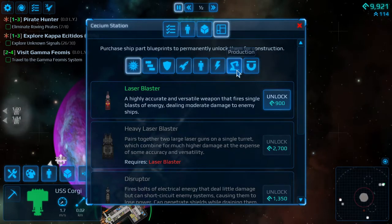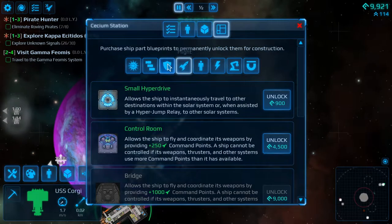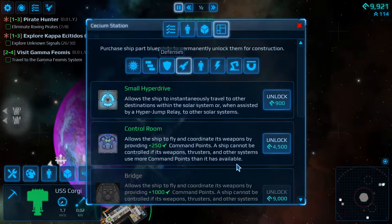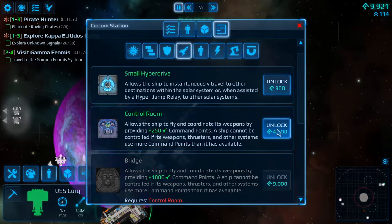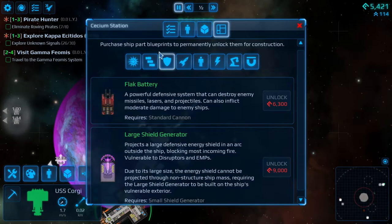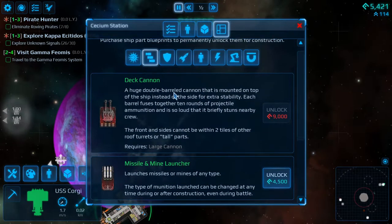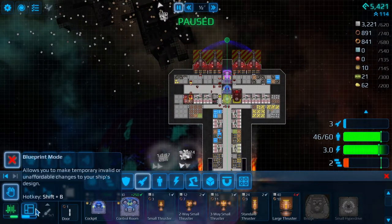Could we get a medium reactor core? I'm going to go ahead and get it — that's pretty expensive, actually. Control room — interesting. That would give us more command points; we actually need more command points, so I think we have to buy that. And how much to tilt a deck? Pretty far. Okay, so let's take all of this and completely redesign the ship.